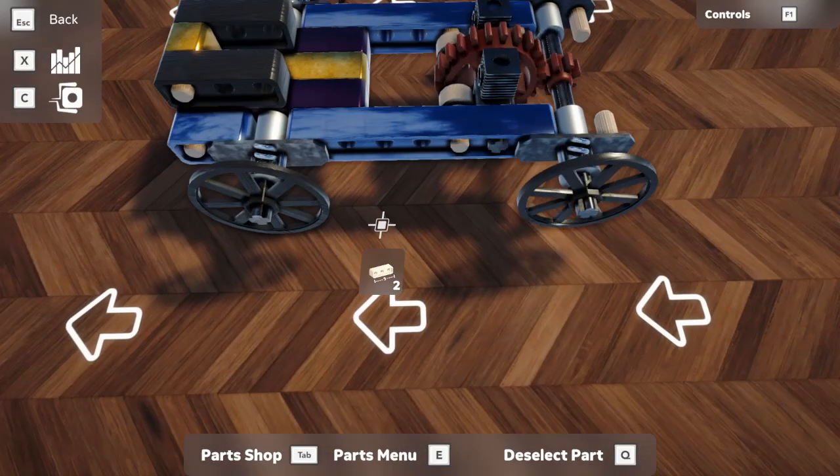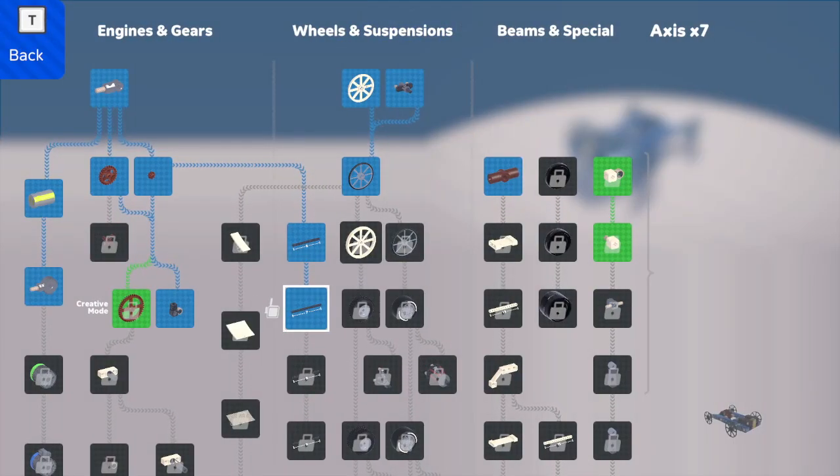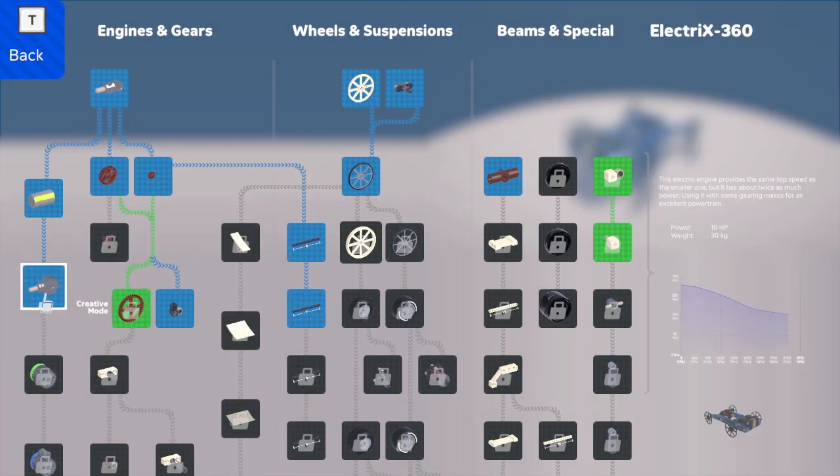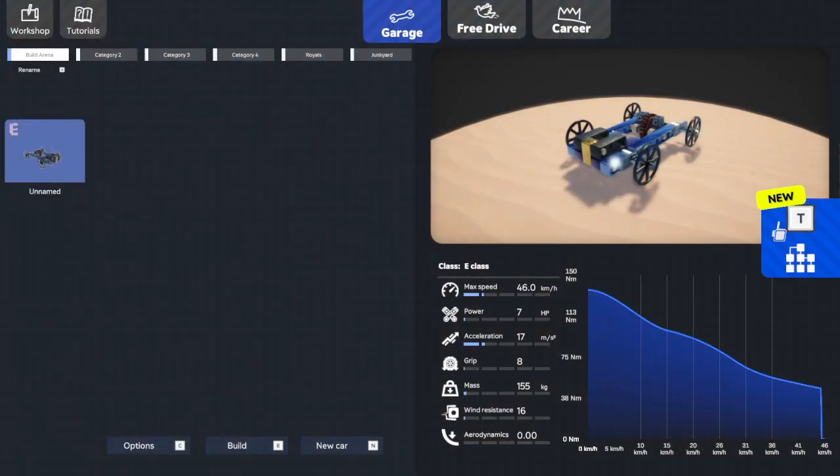Now we can work towards the next part to unlock. We'll check tech three - the next part we really want to unlock is downforce. We probably want to go for the big gear as well so we can get gear changes, but we want to go downforce first because downforce is a big performance change.